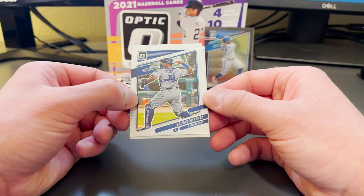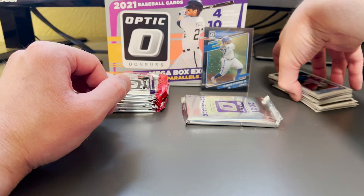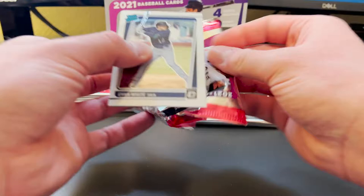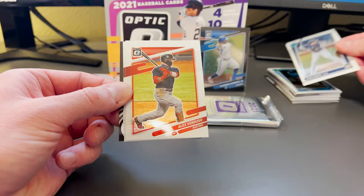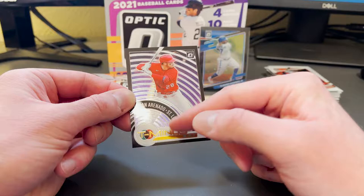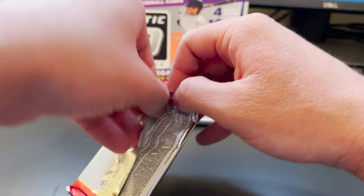Still looking for that auto. There's a nice Pete Alonzo Diamond Kings, a William Contreras rated rookie — younger brother of Wilson Contreras — Salvi Perez, and a rated prospect of Yiddi Cappe. Nice rated prospect chromed-up card. These cards are a little bowed — that's going to happen with chromed-up cards — but you can put them in a top loader and it'll flatten them right out. Here's a nice Evan White, Alex Verdugo for the Red Sox, Anthony Santander for the Orioles, and a really nice Nolan Arenado for St. Louis — one of those T-minus cards with the black border.